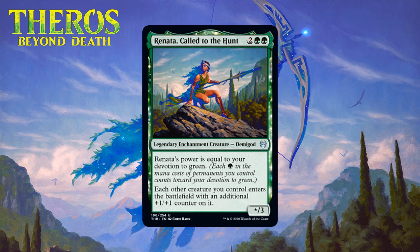Next we have Renata, Called to the Hunt, who for two generic and two green is a legendary enchantment creature demigod at uncommon. Her power is equal to your devotion to green, and each other creature you control enters the battlefield with an additional +1/+1 counter on it. I think Renata is at least the second best card in the demigod cycle behind the red one. At worse she is a four-mana 2/3 that makes your creatures come down with an additional +1/+1 counter — not amazing but something you'd usually play. The higher your devotion the higher the power, so if this were a four-mana 3/3 with that ability you're probably looking at a B. We sort of split the difference — I think this is worth first picking in weaker packs, which means it's a B-.